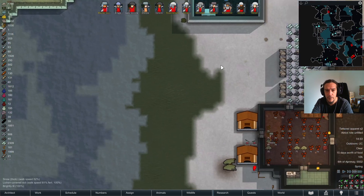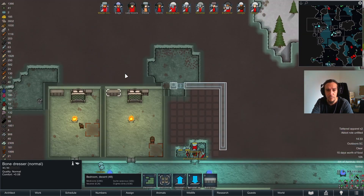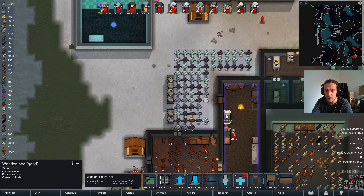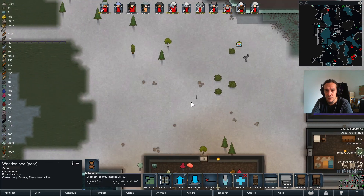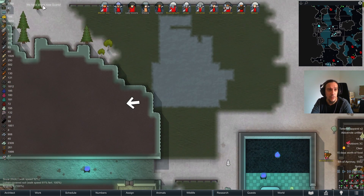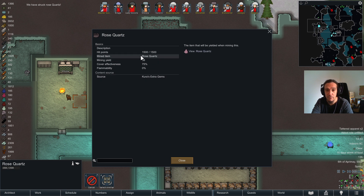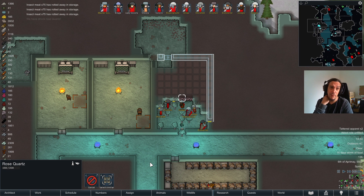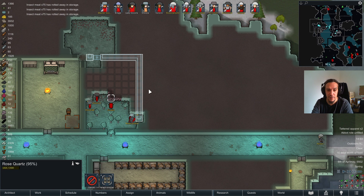My game immediately starts lagging when one of these beds is on my cursor. Is it exclusive to this mod or is it a general thing on beds? Definitely exclusive to the beds of the classic mod. We've struck rose quartz! Beautiful. Got some gemstones by now — probably should start using them and beautify this place.